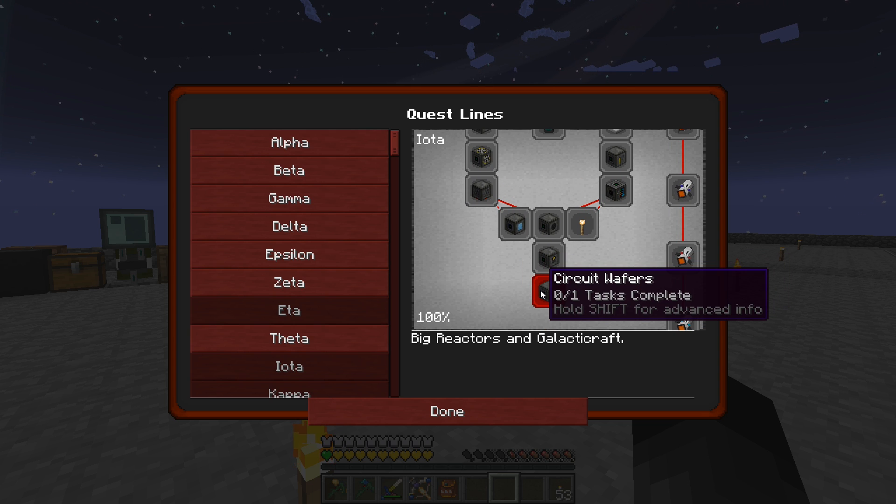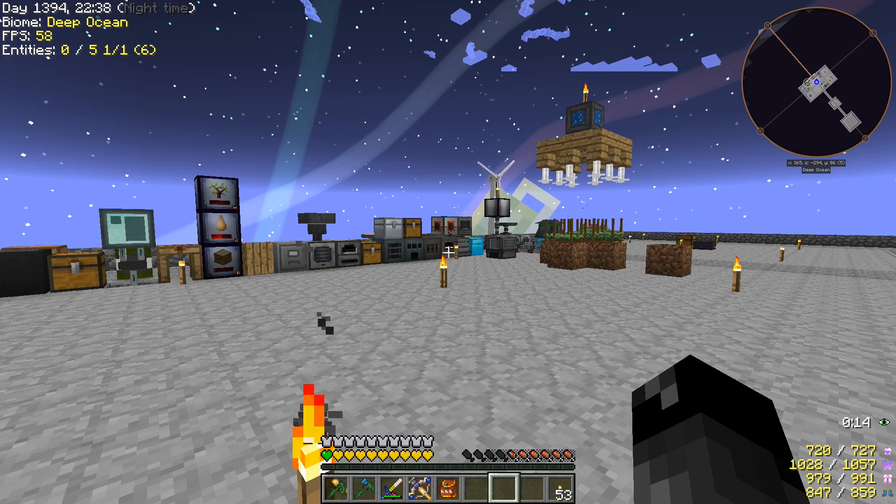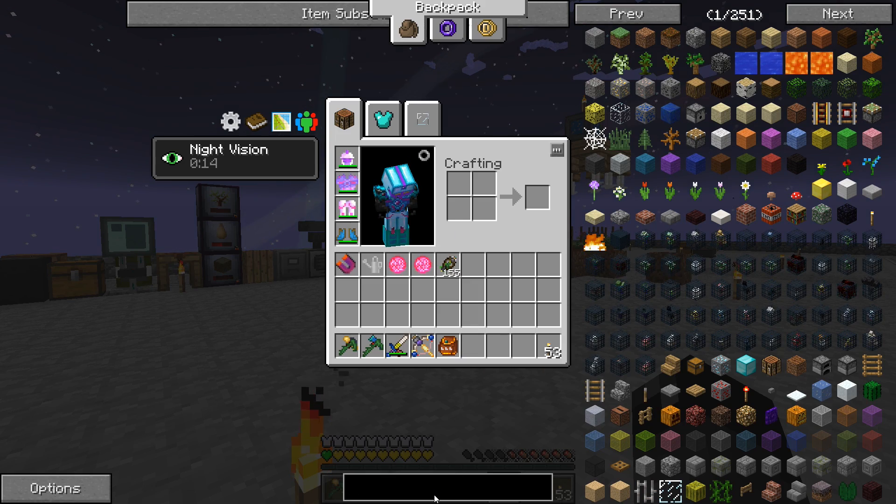The very first quest here is called Circuit Wafer. It says the Circuit Fabricator is a machine block that is used to produce the blue solar wafer, basic wafer, and the advanced wafer. So it wants us to make the Circuit Fabricator — it's going to give us a chance cube and a chest when we're done, so let's check this out.